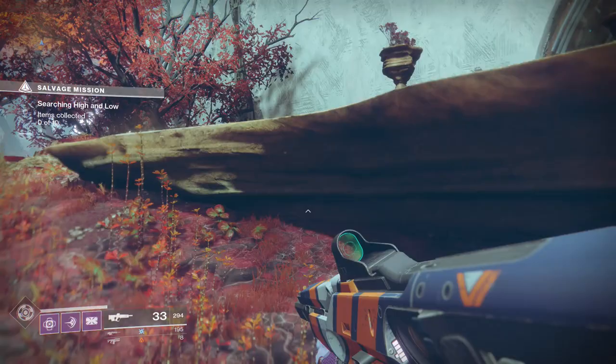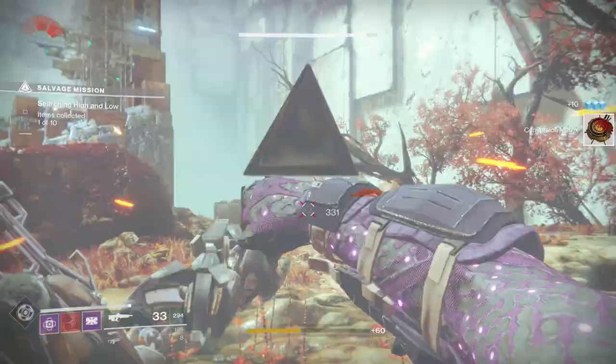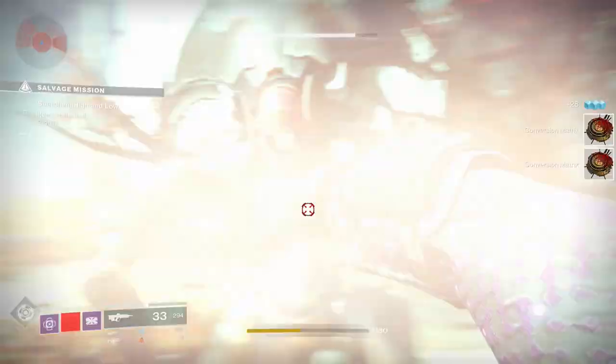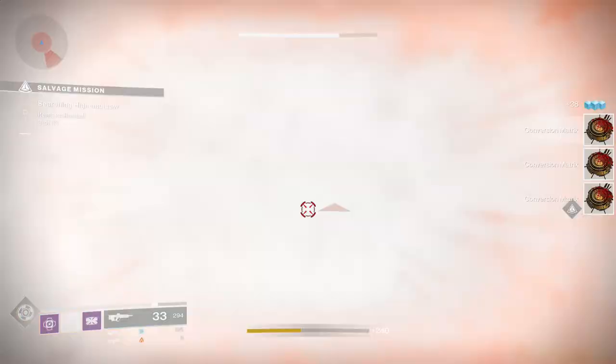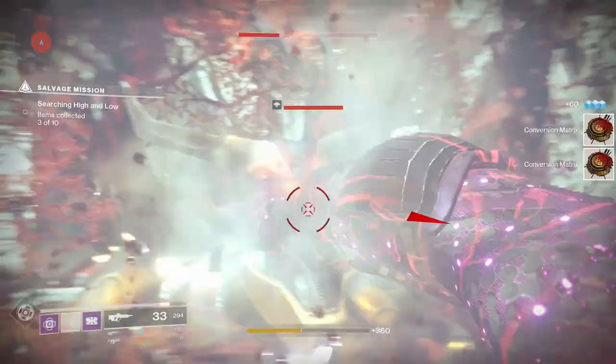Also, when you don't have your super, every melee ability helps recharge it, and it's really, really good. If there's a bunch of thralls around, a bunch of easy enemies like these Vex Goblins, you will absolutely shoot up in super energy.